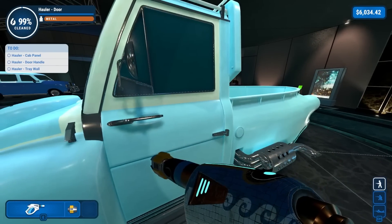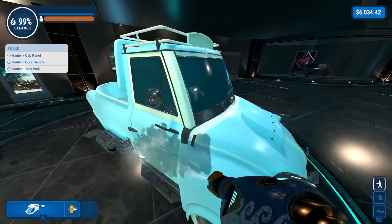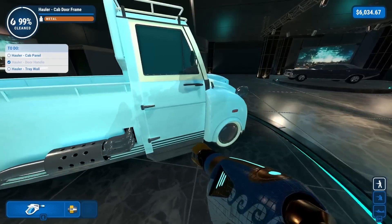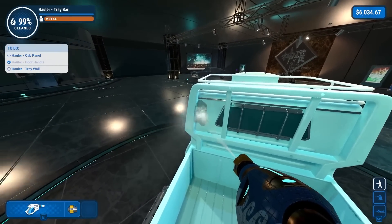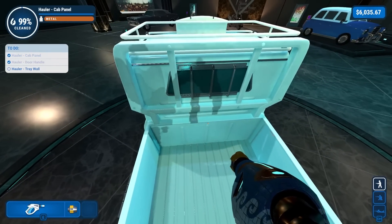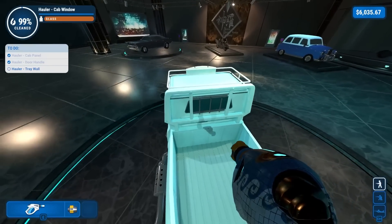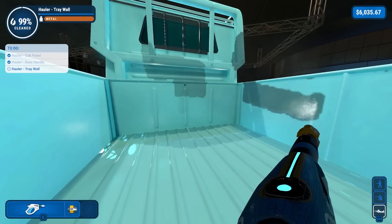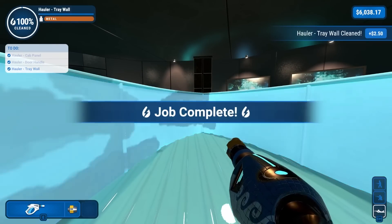I know what one of those are - door handles. I think I just did that one, so it's probably this one. Go for the jump shot, get the win. There we go. Cab panel - I think that was the back thing I was having a hard time with earlier. The cab panel is this. There it is. What the hell is that? There's a little bit of dirt there. This has to be the final thing - the tray wall. Got it. It's just this bottom lip. If we wrap around, it's actually a little bit on the bottom too. Done.